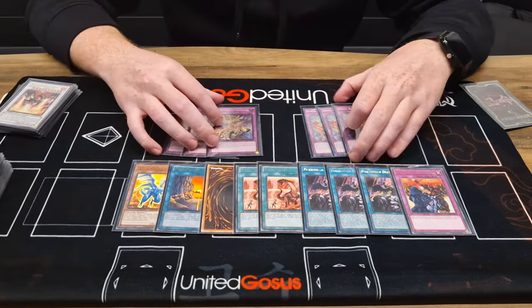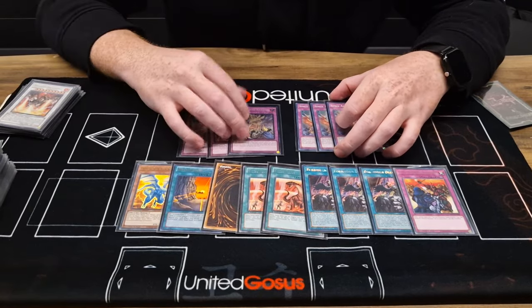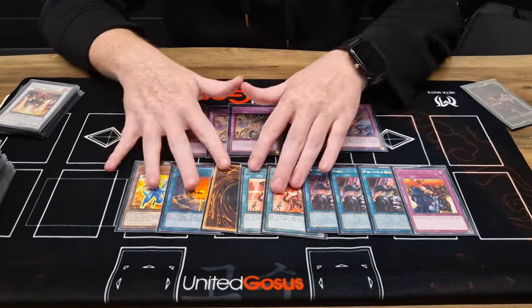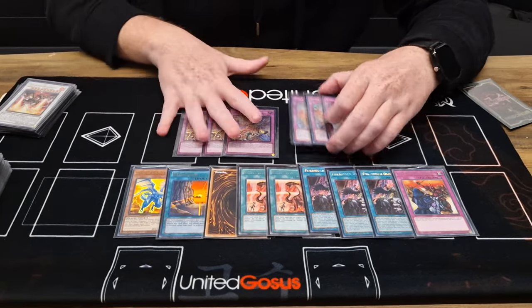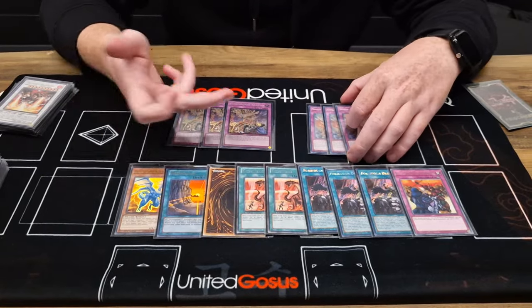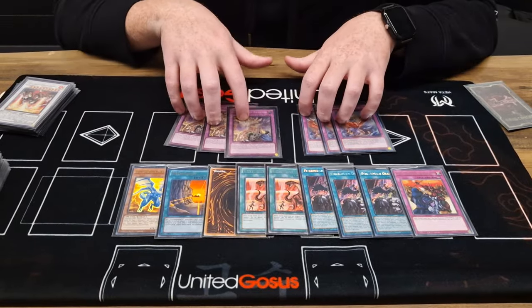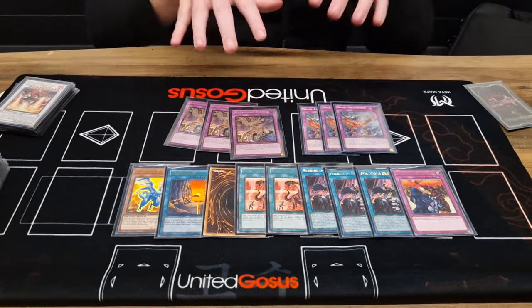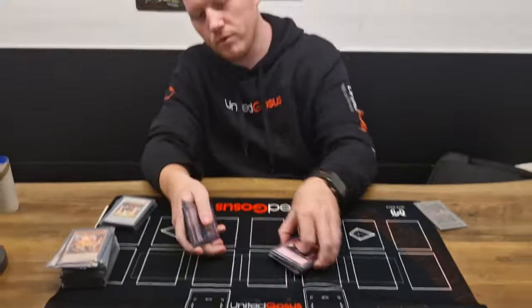We played 3 Barrier and 3 similar Archfiend — the main idea is to go first against every matchup except fire, except Snake Eye. We bought in 9 FTK cards and Seal with follow-up. I never lost a game when I go first against a matchup which got hit by this. So yeah, that's it. We hope you enjoyed our little profile and stay up to date. Bye.